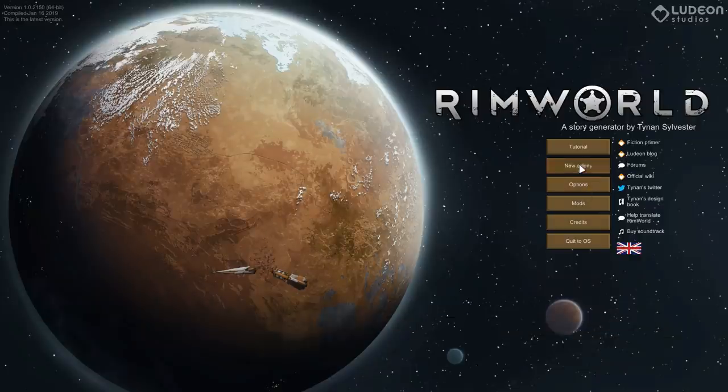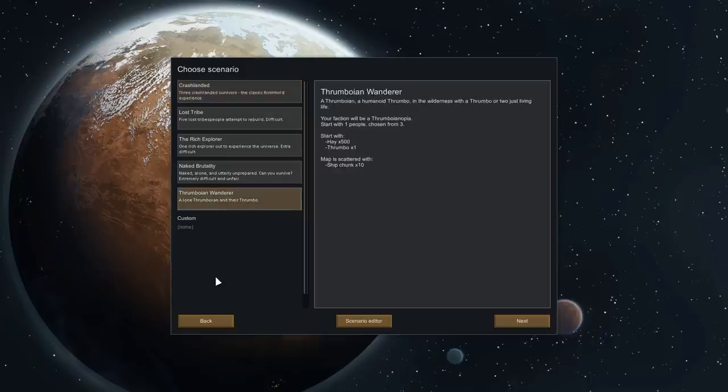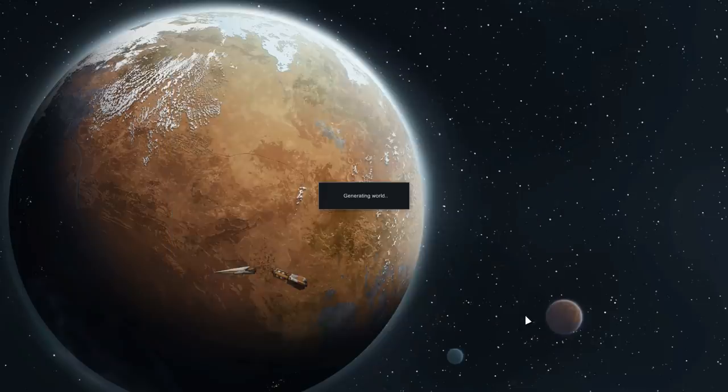With all that said, let's go ahead and get started. We'll just use the regular crash landed scenario — there is a Thrumboean Wanderer one if you really want to play as a thrumbo person. Merciless difficulty — I do not trust Iron Man with this many mods. It is actually surprisingly difficult to get a cold bog to generate; I had to play with this for quite a while to get one to appear.